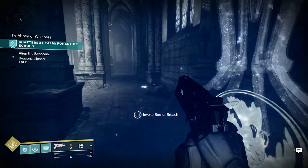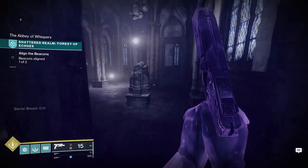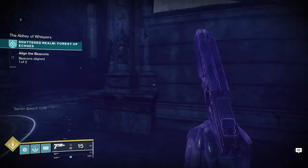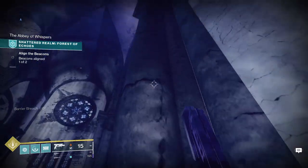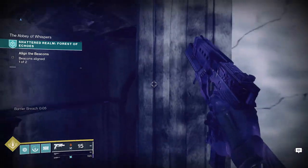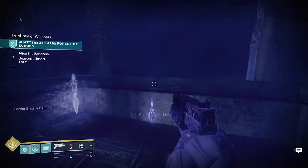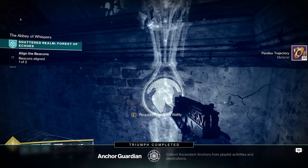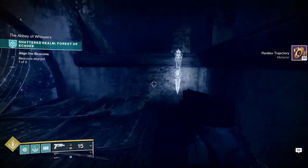The next one is gonna be right above the first beacon in the church — you're gonna need to activate the beacon first, so do that. Then at the opposite side of the building is a barrier breach node; you're gonna activate it and then run back towards the beacon and jump straight up a couple of times. Warlocks, you might need to jump on a broken pillar in order to boost up.